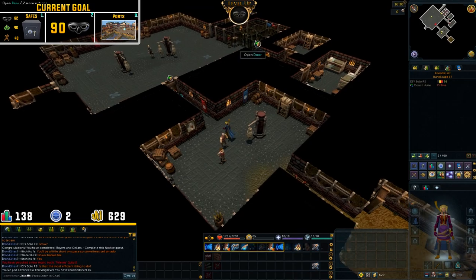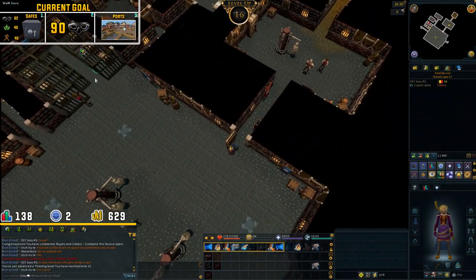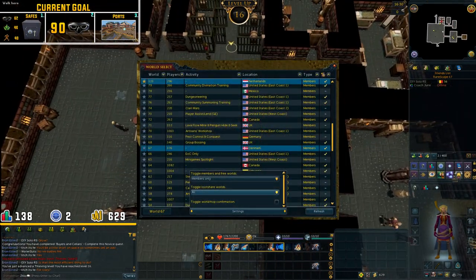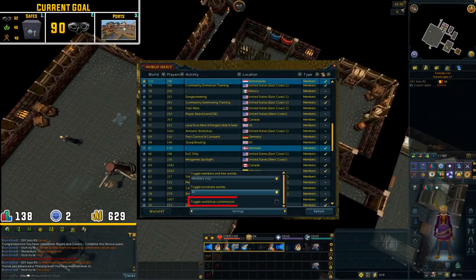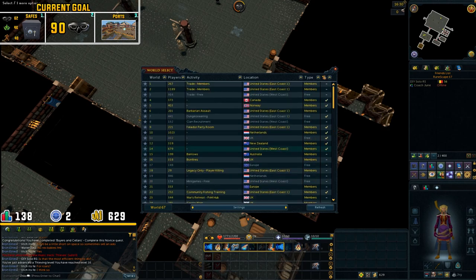We are just going to hop worlds every time we clear the northern doors. I have a small tip for you guys: if you go to hop world, you can click the box right here which makes it so that you don't have to click the confirmation button every time you hop a world, which speeds up the process a bit. I'll see you guys when I hit 30 thieving.